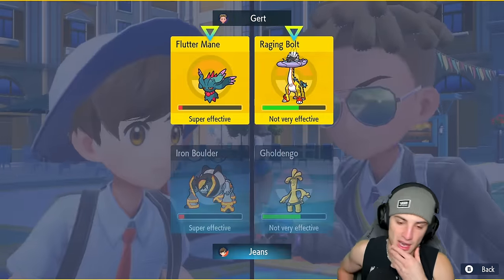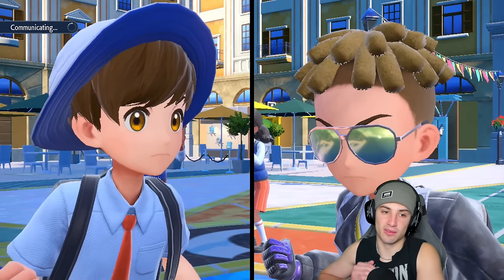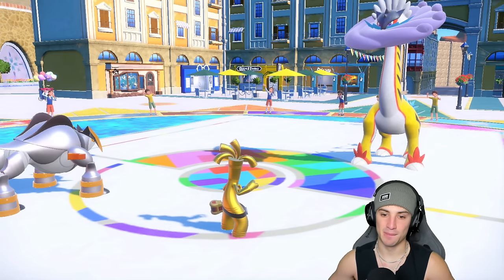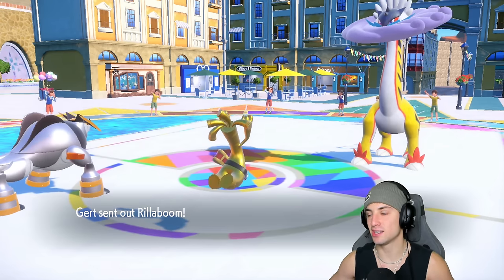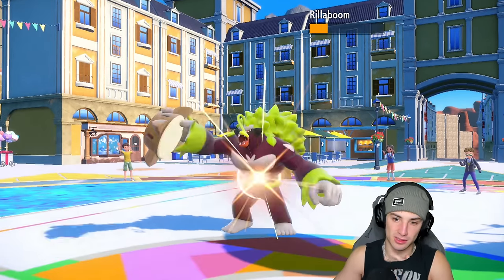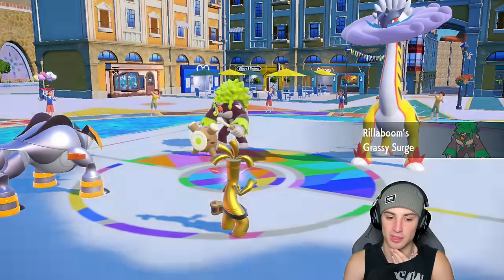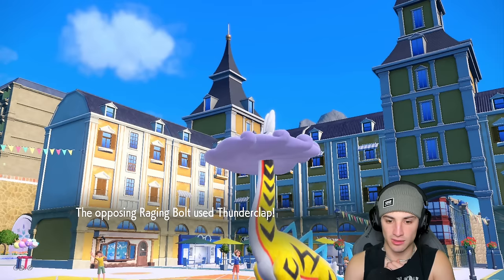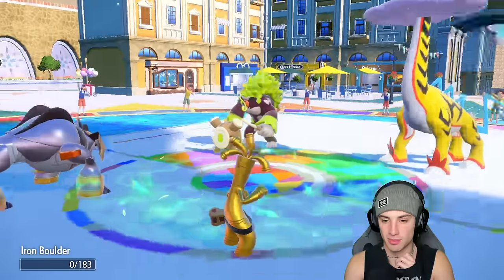We're going to Mighty Cleave — Thunderclap could come. He withdraws Flutter Mane — smart call. This is such a good matchup. We go back into Roaring Moon and Thunderclap comes into that slot — so we're going to KO Roaring Moon here. Are we going to KO it? Because if Thunderclap goes into Goldiego, they're in for a rough time. He sticks with Thunderclap in his slot — smart play. Plus two Thunderclap comes out, we have Fake Out ready to go — actually pretty big!